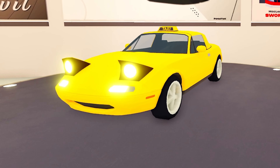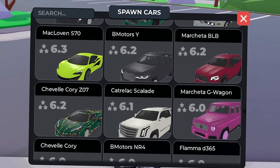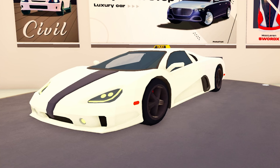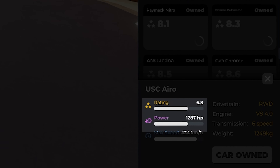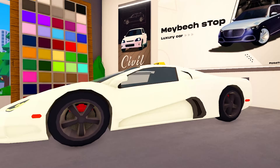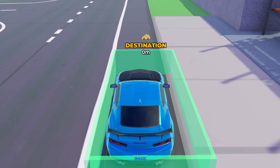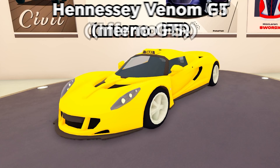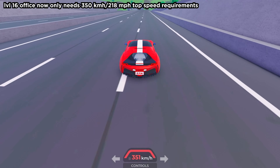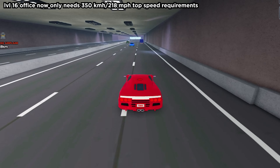If you need to complete the level 16 office top speed requirement but don't have a car over 402 km per hour and don't have much money, the SSC Tuatara Ultimate Aero is the answer. It has a decent 6.8 star rating, over 1,000 horsepower, and can hit 434 km per hour — exceeding the top speed requirement by 13 km per hour. At $800,000, it's cheaper than alternatives like the Hennessey Venom GT and Venom F5, which are similar in performance. Do this mission on the highway for best results.